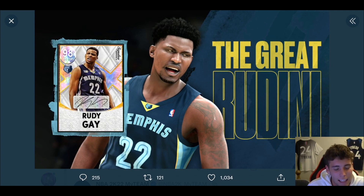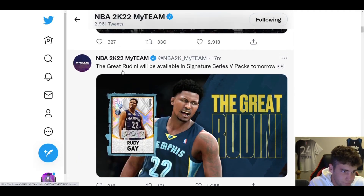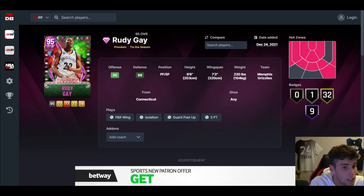It's your boy Ty back with another video. Today we're going to be talking about the Galaxy Opal Rudy Gay coming to NBA 2K22 MyTeam tomorrow. We'll cover what else could come with Rudy, considering it is a Signature Series set, and whether Rudy is going to be the top small forward in the game. If you are new to my channel, make sure to smash that subscribe button as we are on the road to 90,000 subscribers.